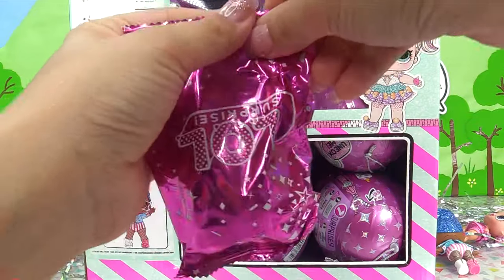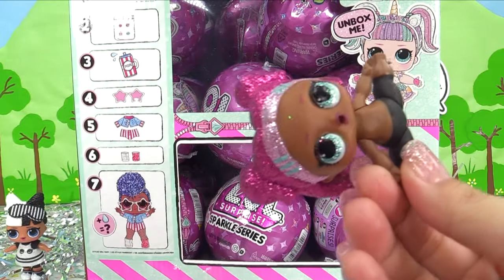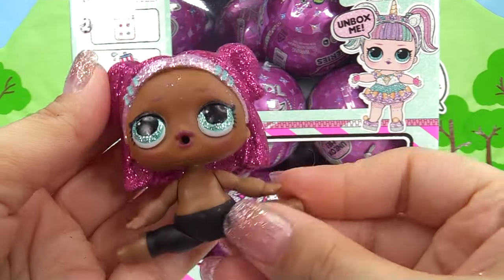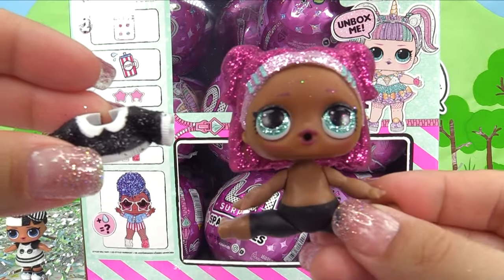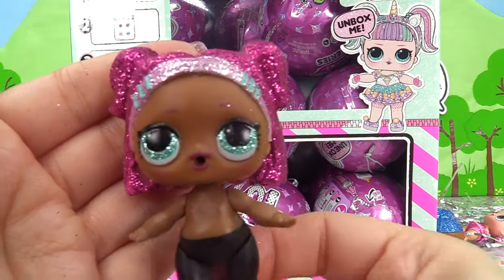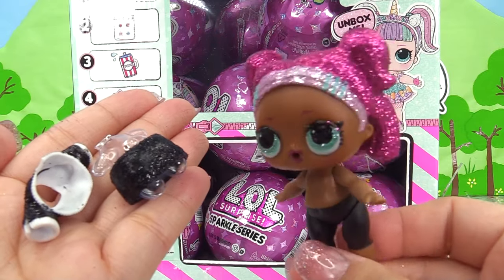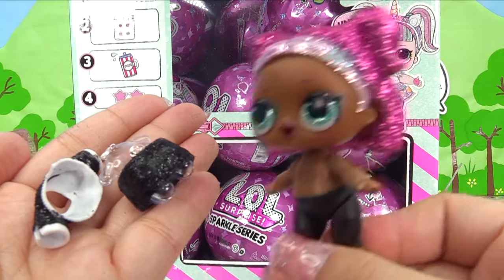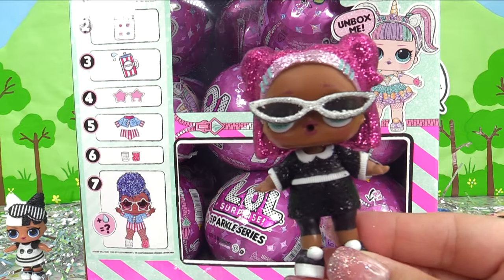Alright, let's just bring her on out. If you guys guessed this was Dusk — oh, it's VR Cutie! That's cray cray. What is VR Cutie doing inside the ball with Dusk's outfit? She looks pretty cool and glittery in sparkle form — she'd definitely be Tamatoa's best friend. I think it's safe to agree that this ball was a dud.